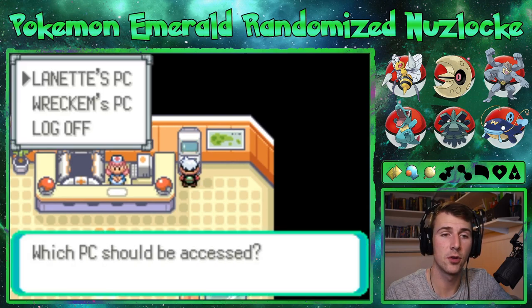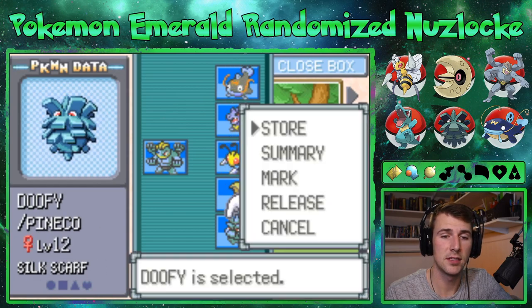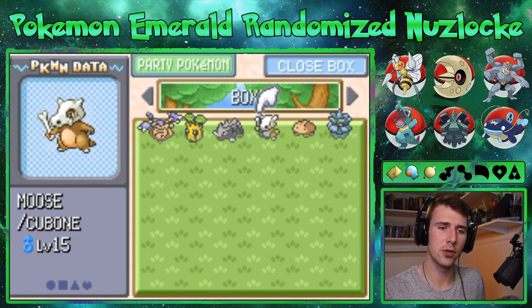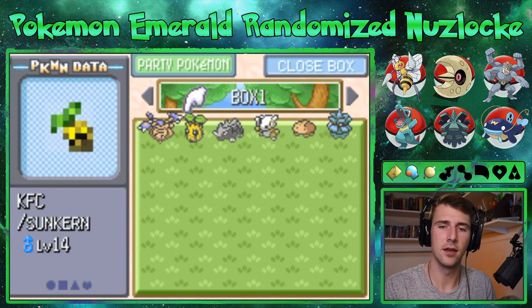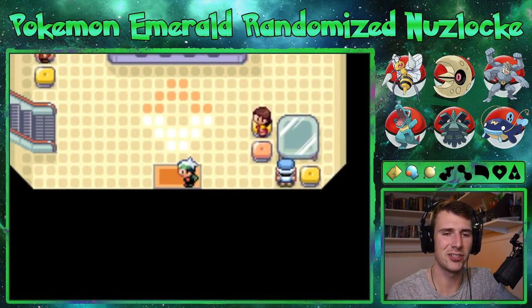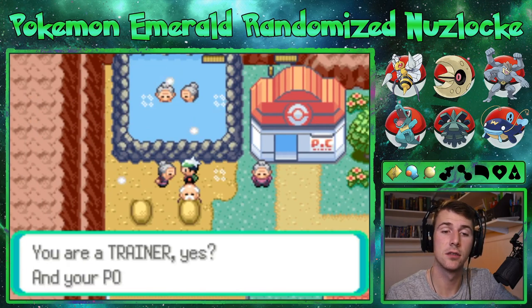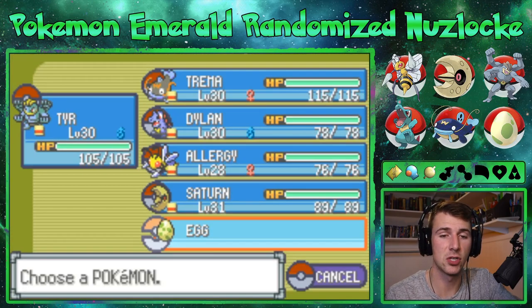We're gonna come in here real quick. Let's deposit Doofy just real quick. We got six Pokémon on the PC: Dizzy, KFC, Dep, Moose, Yuna, and Doofy. We're gonna see about getting that egg and maybe hatching it really quick. I think it's you, egg. Yes! Nice, okay, let's check it out.